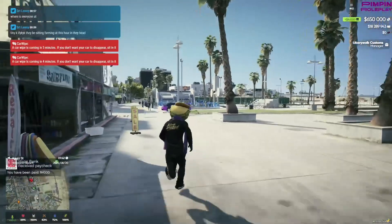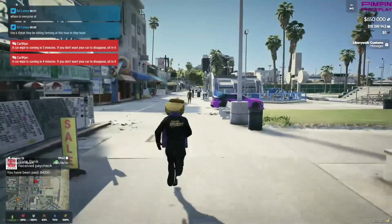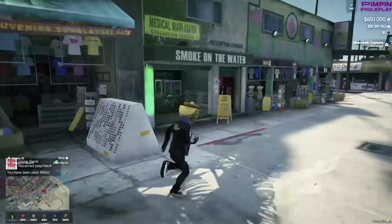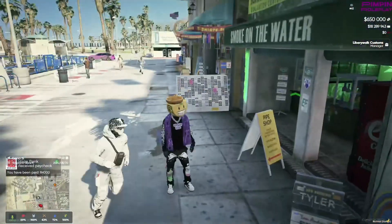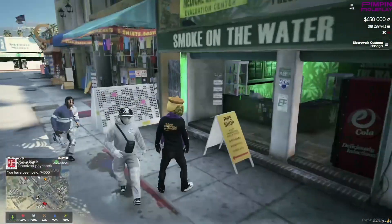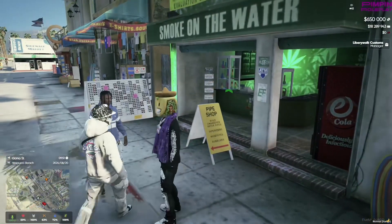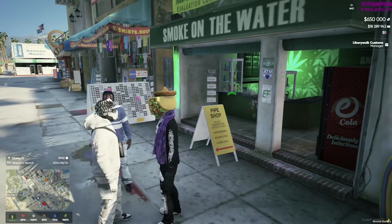There are certain things you can do in servers that aid you in what you do in the RP. Look, we pulled up at Smoke on the Water and it's open now. My stamina didn't go down at all — it stayed at 100 the whole time. That's actually crazy.